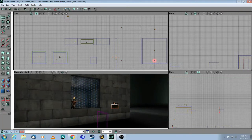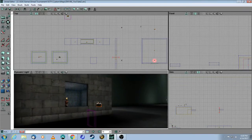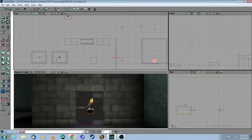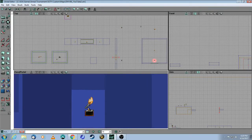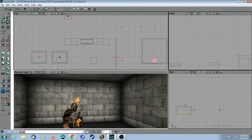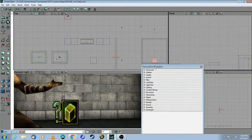I have one zone portal here to block off the window. This doesn't have a piece of glass to block players, but it's similar to what they did in DM Pressure. You have one zone portal here and one zone portal here. If I go into zone view, you can see it's a different color. At the very minimum, you will need a pressure zone.